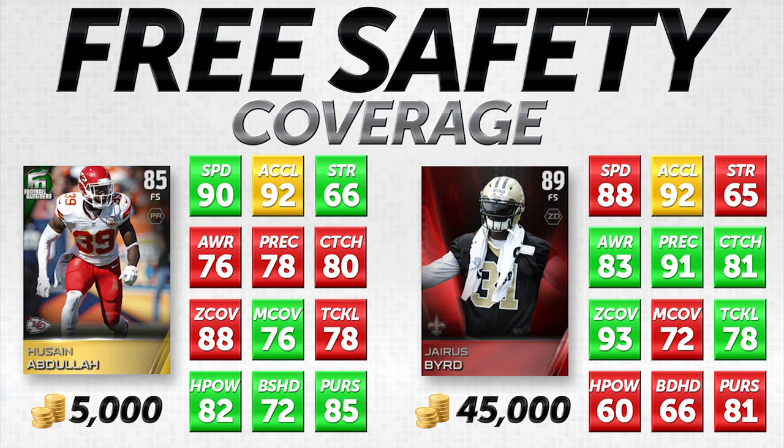I'm not necessarily saying the items on the left are going to be better than the items on the right, but for the price you might be getting a better value — that's really what we're looking for today. All these free safeties are below 5,000 coins, which is a pretty good value. You should be able to find them around 5,000 no matter what console you're on. For me, I typically don't user-control my free safety that often, so I look for decent coverage attributes.